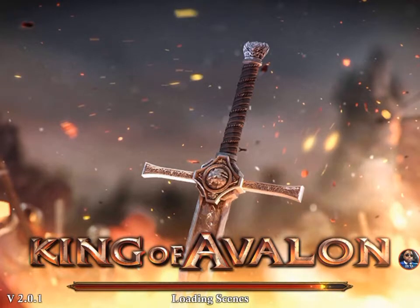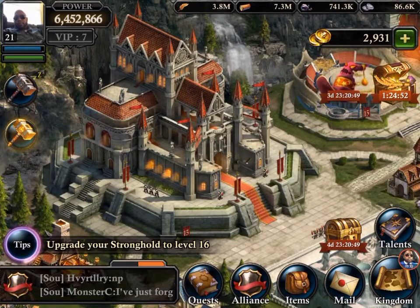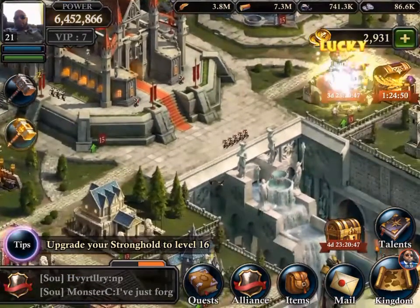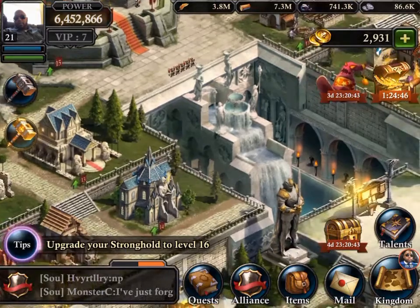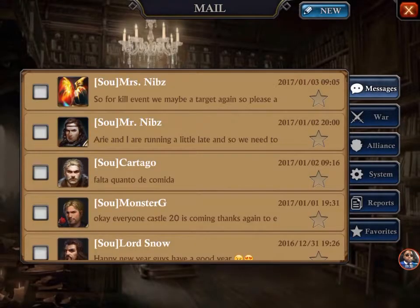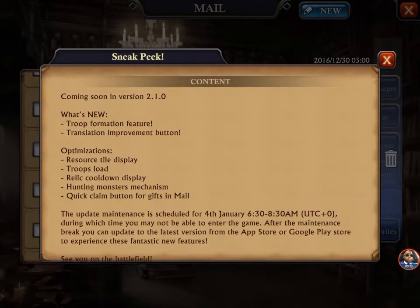We're going to deep dive in here. I've seen there's an update — I haven't played this game in probably about 12 hours — but looks like there's an update coming up pretty soon. It's version 2.1.0, and in 2.1.0 we have a troop formation feature and a translation improvement button.